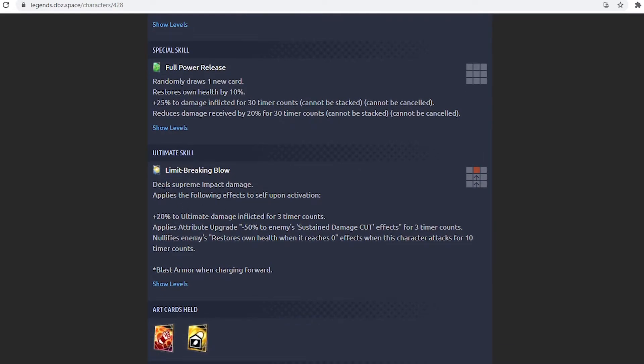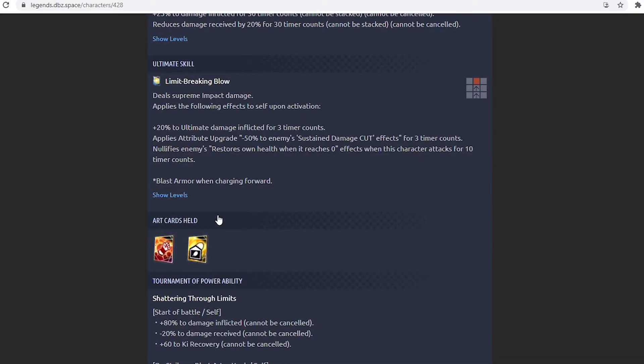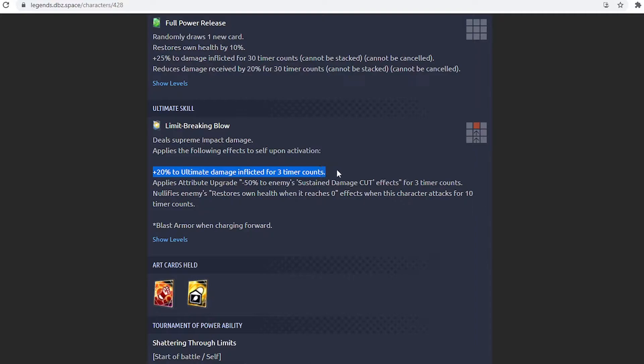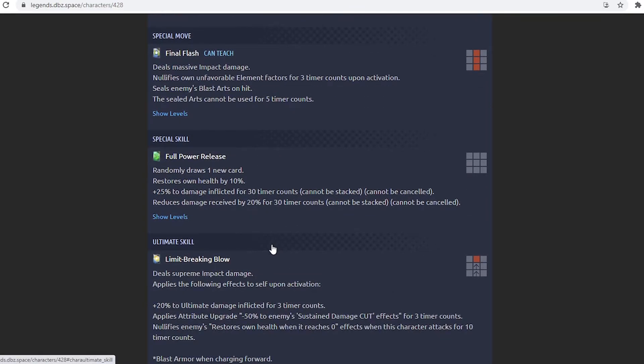His ultimate legendary finish deals supreme impact damage. Upon activation: plus 20% to ultimate damage inflicted for 3 time counts, applies attribute upgrade minus 50% to enemy sustained damage cut for 3 time counts, and nullifies enemies' restore own health when at zero — basically nullifies endurance. Gains 50% damage cut and 20% increased damage for allies. That 20% combined with his initial 90%, plus 25% from a green card, means you're getting around 135% increased damage total, which is a ton.